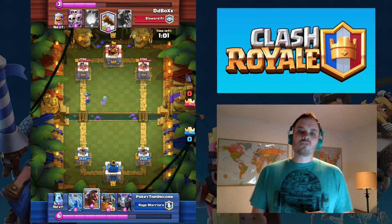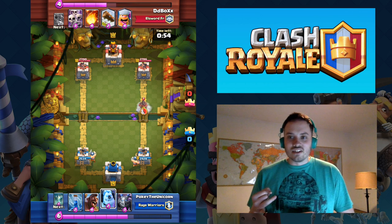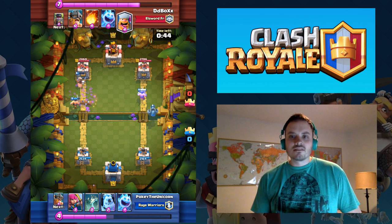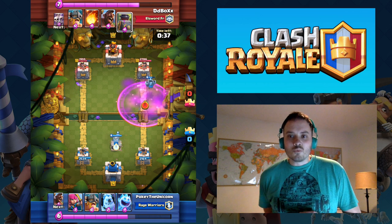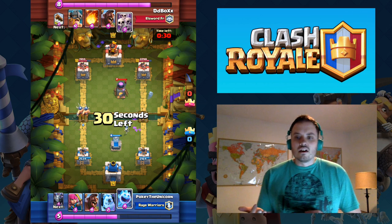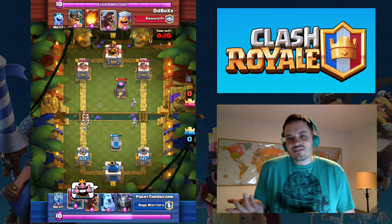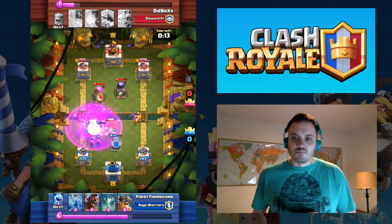I also have another way where you can use the Hog as a defense versus Elite Barbs in case you don't have a Tombstone, Ice Golem, Ice Spirit, or anything else in your hand. You can split the Elite Barbs in the back to mix it up so they have to defend both lanes. Skeleton Army is also a pretty good card — it will distract Elite Barbs pretty well, except if the opponent has a Log, Fire Spirits, or a Zap. A Zap just kills it instantly, like I try to do here. Usually Skeleton Army works once, and then they'll figure out what you're doing.